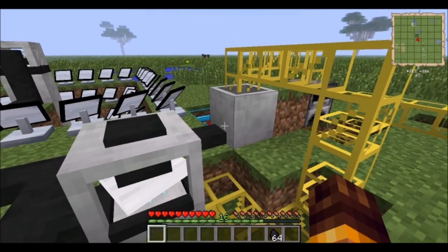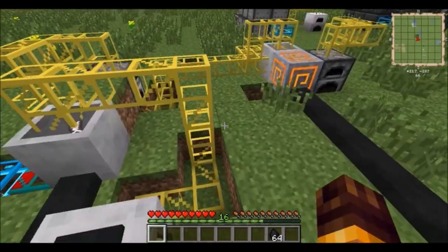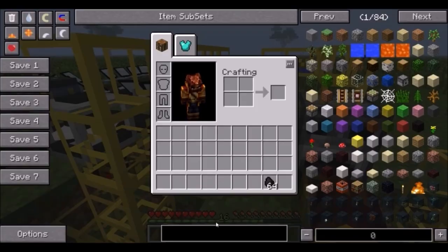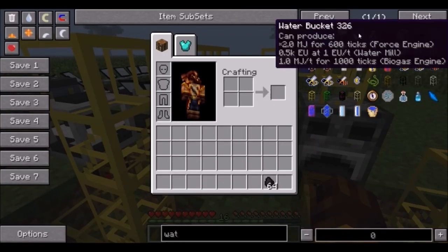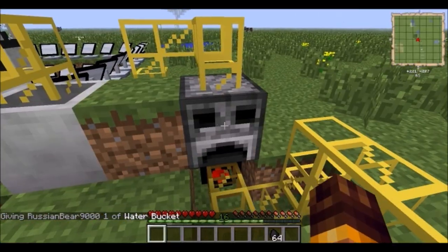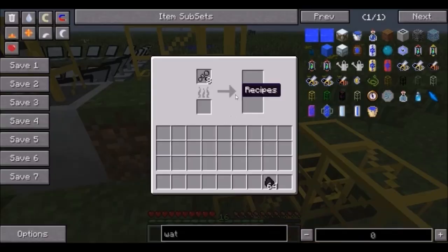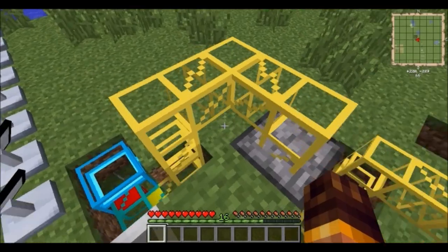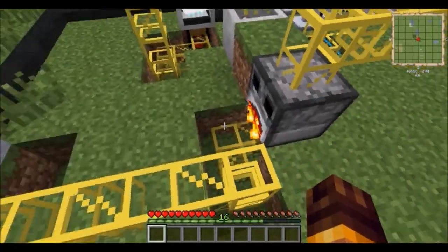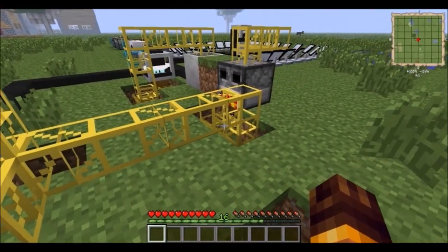After that, this is going to go into here with a bucket of water. I can't fully demonstrate it because it takes too long, but I'll show you the output. After it mixes in the water in the mixer, you need to put it through a slag furnace, where the mixer output becomes clean iron gravel. You need to put some coal in there, or a furnace heater — this block here next to this — to heat it up.